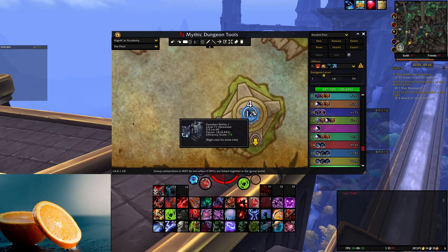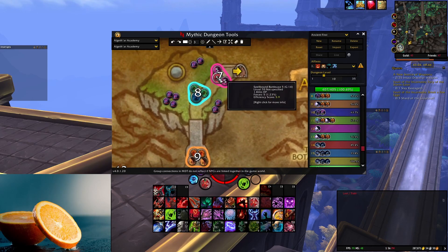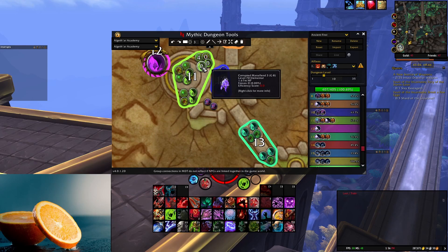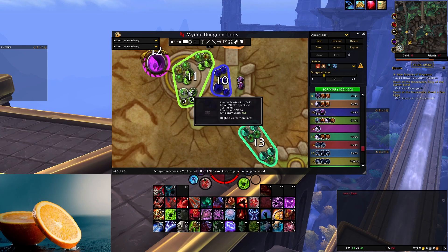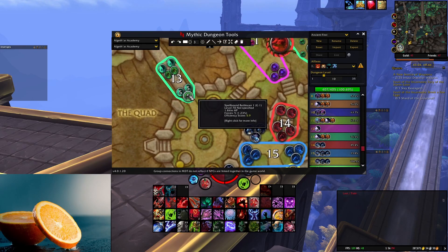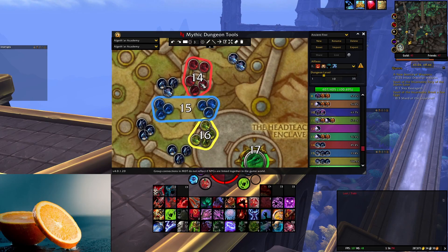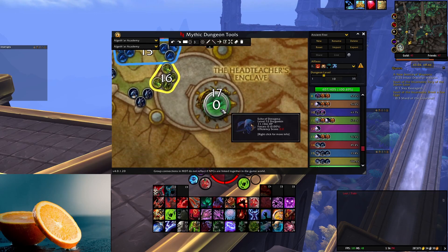You're also going to be pulling this guy - you kind of have to if you want to get over there in the first place. Basically I'm just going to be going in reverse. I've highlighted all this for a massive pull, and you're going to be pulling all of it. It's quite the pull, but you can separate it out. Then you're going to be killing the third boss. You could also combine this pull if you have cooldowns up. Then you go all the way up here, basically doing a whole loop around. Don't forget to kill the wandering mobs over here, then this last pack, and then lastly the last boss.